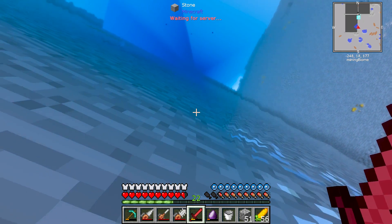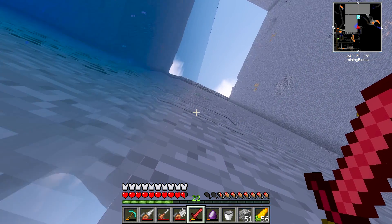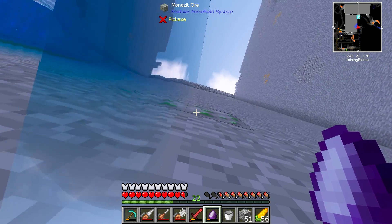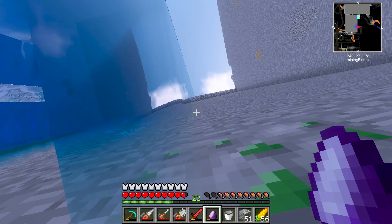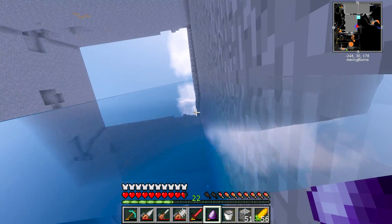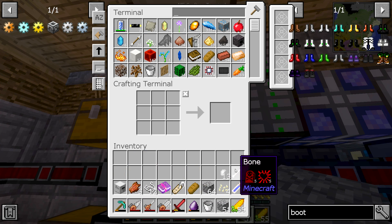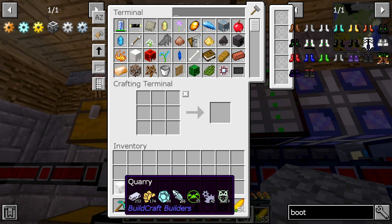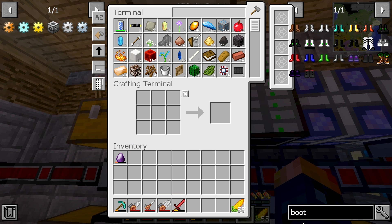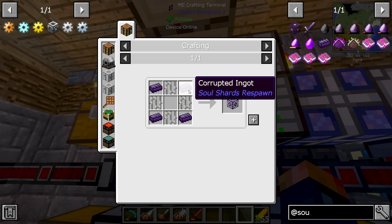I'm going to make my way all the way up, and whenever I get back to the top I'm going to go ahead and get this spawner set up so that we can have a little bit of mob essence and stuff being generated. I'll talk about how our automated mob farm is going to function. With the soul shard gathered, we can throw all of this stuff inside and take a look at the soul mod because we're going to need to make a soul cage.